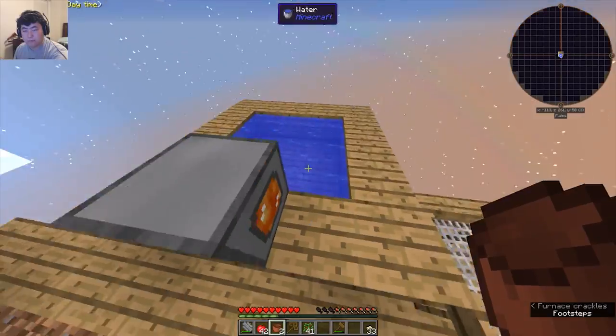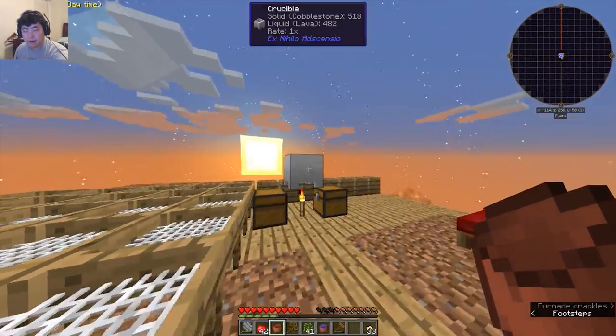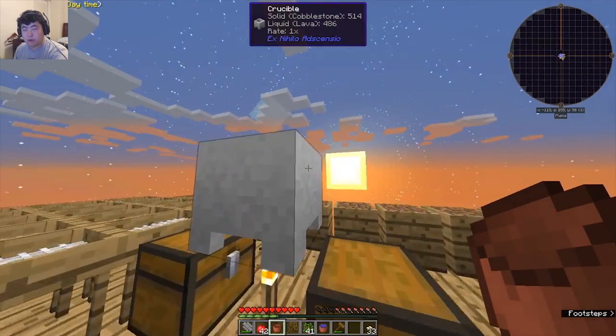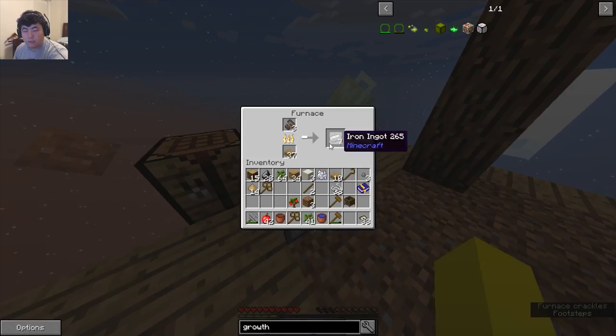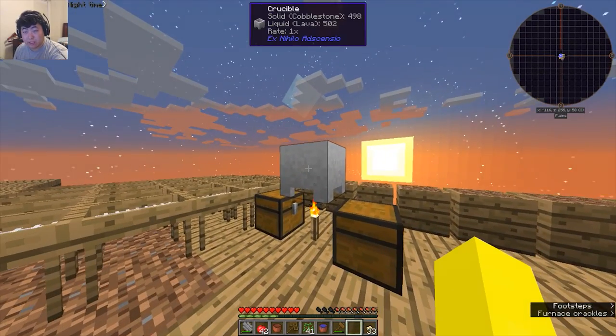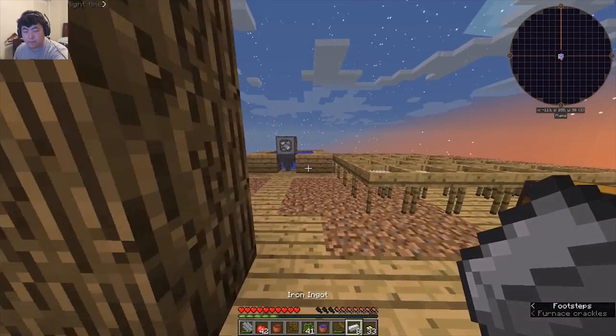Actually it may even be worth our time to make a brand new cobble gen. Let that one run. Wait for this to create its lava — actually no, it's not worth waiting. We'll just replace that one. It's only halfway done cooking the lava, that's crazy. There we go, eight. Wonderful.